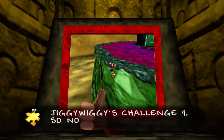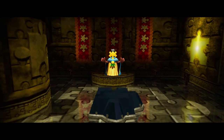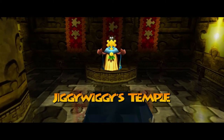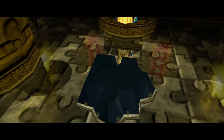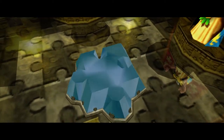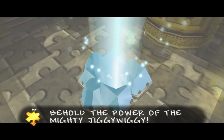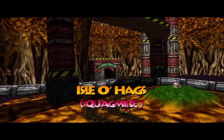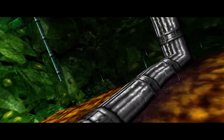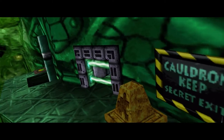That's challenge number 9 completed. Now Jiggy Wiggy is going to be opening the way to our final world in the game. We know exactly where this world is located — if you remember back in the Quagmire province in the Isle of Hags, we saw tire tracks going up the wall, and that is where Grunty went. Jiggy Wiggy is going to shoot his beam of light into the Quagmire province to open the way to our final world, Cauldron Keep.